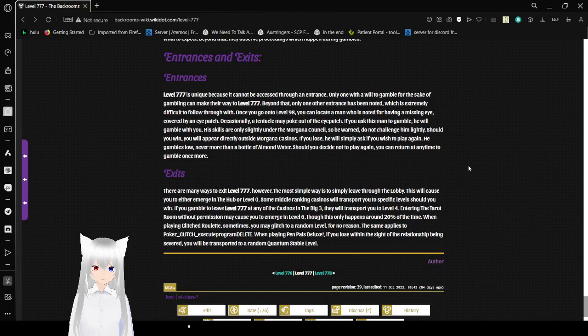Entrances and Exits — the formatting is really weird. Level 777 is unique because it can be accessed through an interest: only one with a will to gamble for the sake of gambling can make their way to level 777. Only one entrance has been noted, which is extremely difficult to follow through with. Once you go to level 98, you can locate a man known for having a missing eye covered by an eyepatch, who will occasionally attempt to commit a poker game out of the eyepatch. If you ask this man to gamble, he will gamble with you. His skills are slightly under the Morgana Council, so be warned — do not challenge him lightly. Should you win, you will appear directly outside Morgana Casinos. If you lose, he will simply ask if you wish to play again. He gambles low, never more than a bottle of almond water. Should you decide not to play again, you can return at any time.